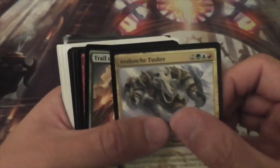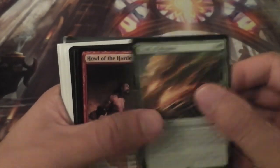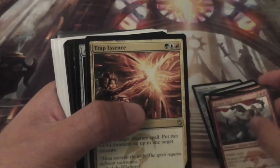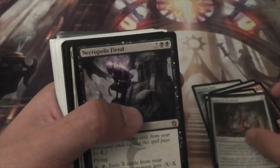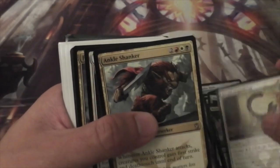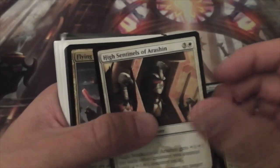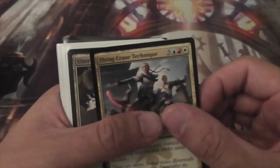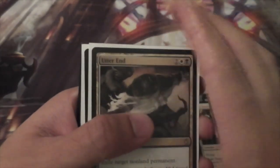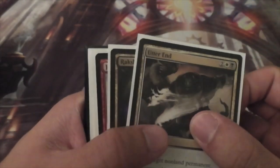Trap Essence, Altar of the Brood, Necropolis Fiend, Herald of Anafenza, Ankle Shanker, High Sentinels of Arashin, Flying Crane Technique. And now we're getting into the things that have constructed playability, slash maybe some value.